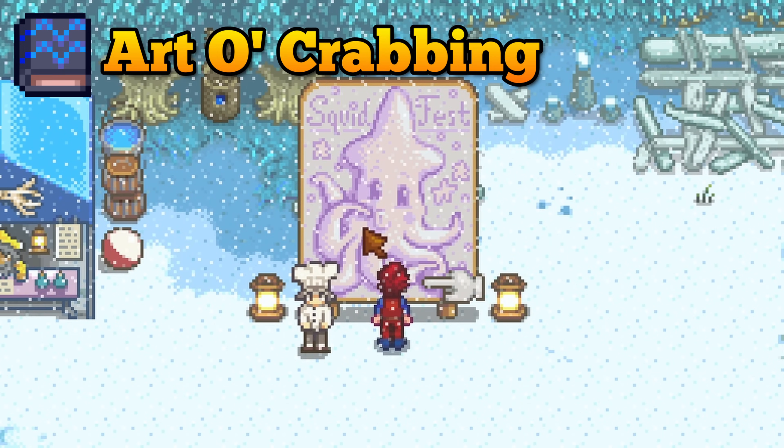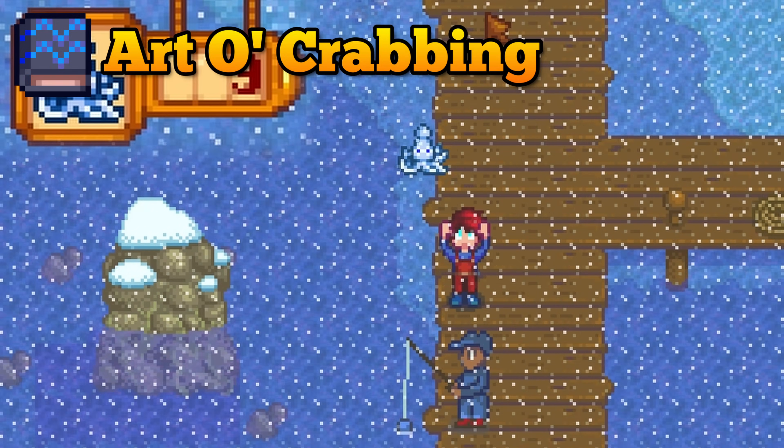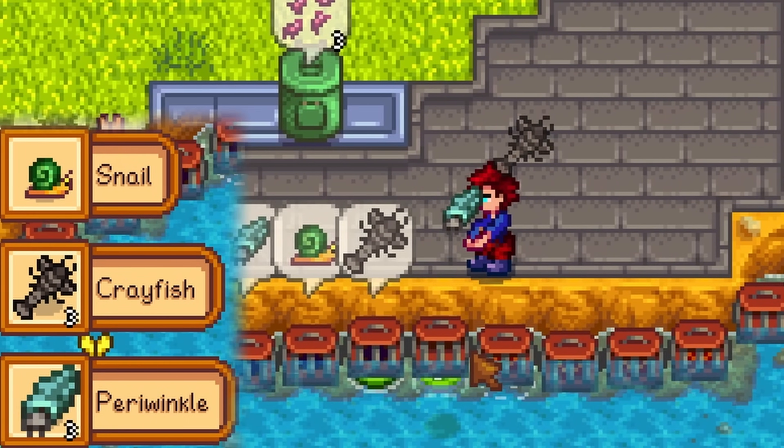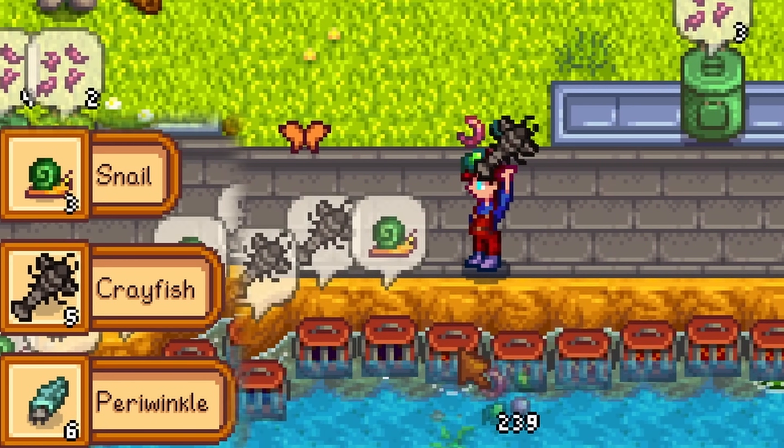You need to catch 10 squids at the annual Squid Fest during winter. With squid bait this easy task will get you the Art of Crabbing book, which gives you a very impressive 25% chance that crab pots yield double loot. That's 1 in 4 — very good odds.